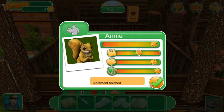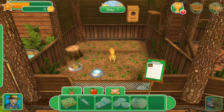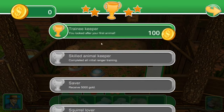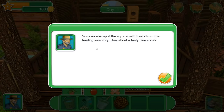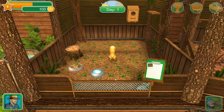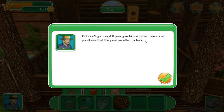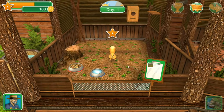Treatment finished - she was dirty and just needed cleaning up, she looks good! Tap on the trophy and collect a reward. Trainee keeper, you looked after your first animal - $100! Of course we get to spend it just on the animals. You can also spoil the squirrel with treats from the feeding inventory - how about a tasty pine cone? Fun fact: I actually found a pine cone on the path today that a squirrel had clearly eaten. But don't go crazy - if you give it another pine cone the positive effect is less, because you'll get a chunky monkey squirrel.